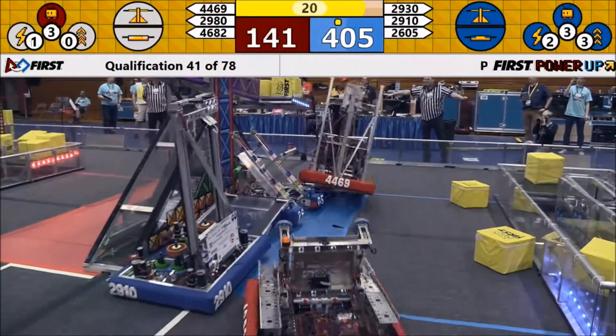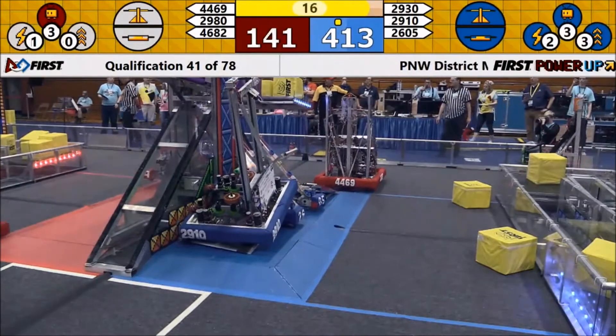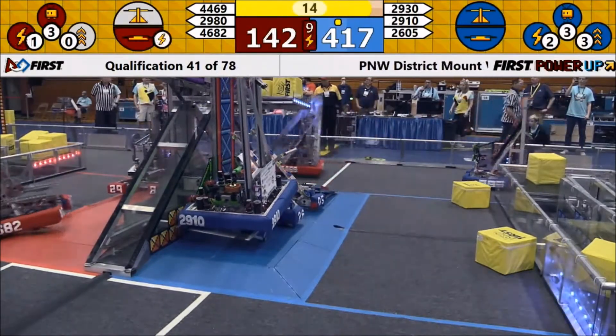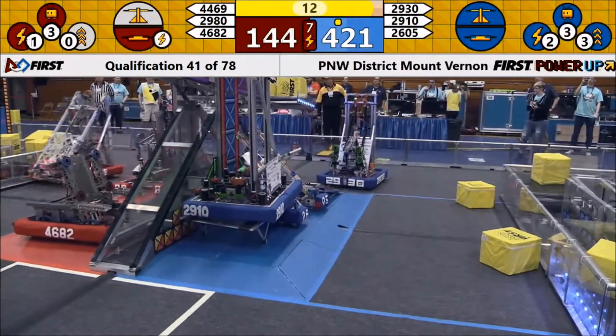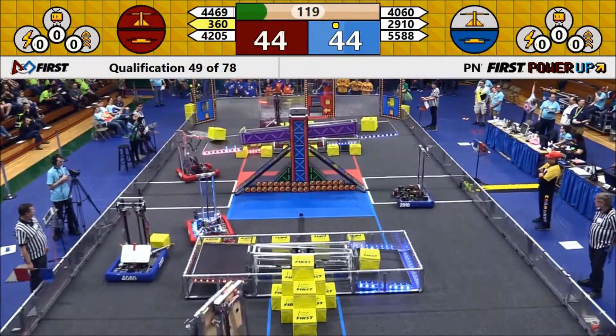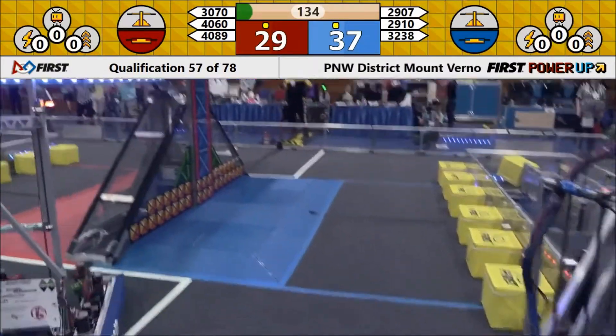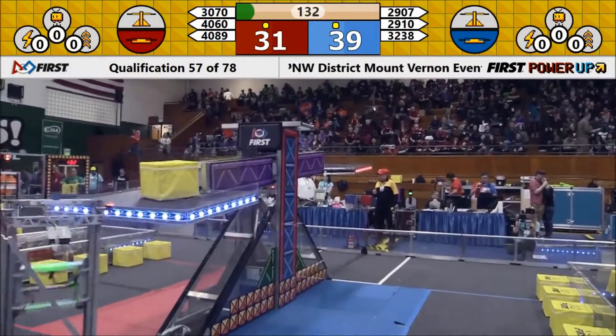Jack and the Bot moves in and climbs rapidly, giving them extra points. The red alliance is trying to make some extra points but ending up in the wrong position right now. Both teams are in control of their switch — 2910, Jack and the Bot — the blue alliance and the red alliance both in charge of their switches.